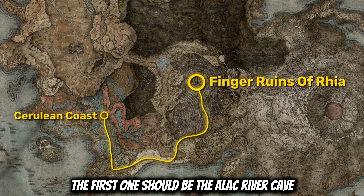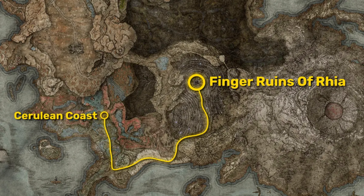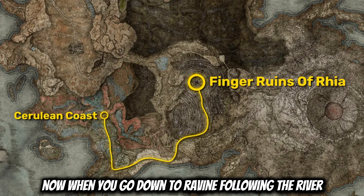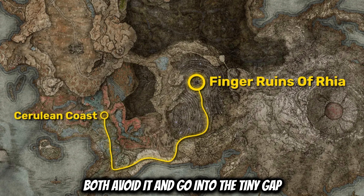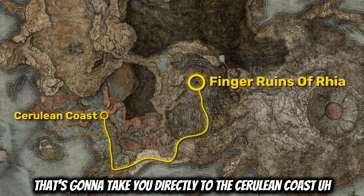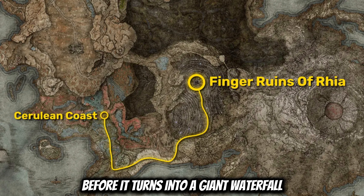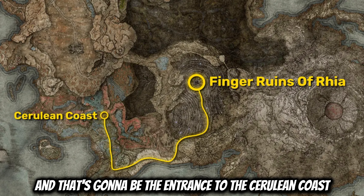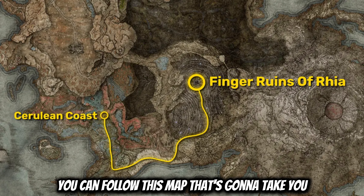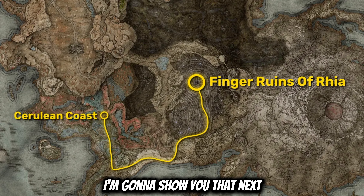Between these two graces, the first one should be the Alak River Cave and the second one should be the Alak River Downstream. Now when you go down the ravine following the river, there's going to be a giant furnace golem patrolling the area. If you stick to your right, you're going to be able to both avoid it and go into the tiny gap that's going to take you directly to the Cerulean Coast. That's going to be at the end of the river before it turns into a giant waterfall — you're going to see a route that goes southwest and that's going to be the entrance to the Cerulean Coast. Now that you're at the Cerulean Coast, you can follow this map all the way to the Finger Ruins of Rhea where you're going to be able to ring the bell.